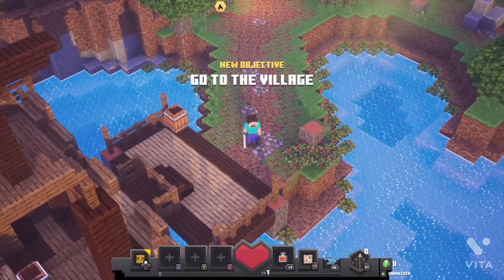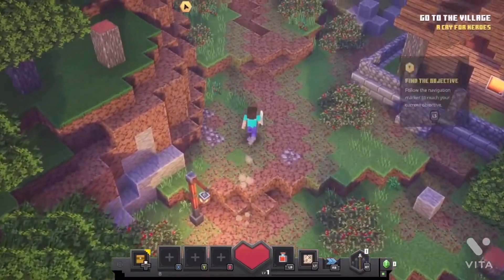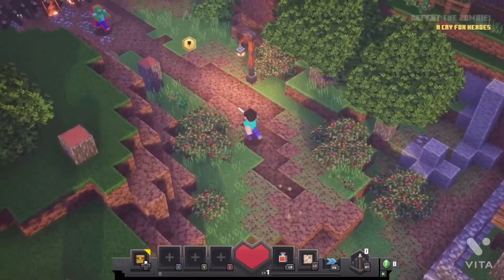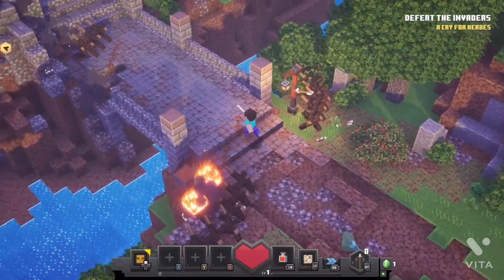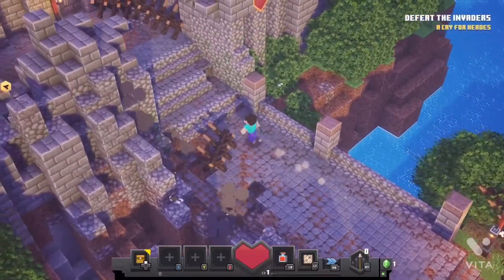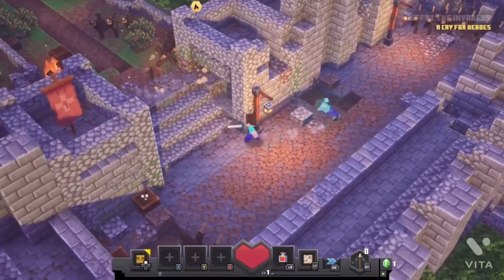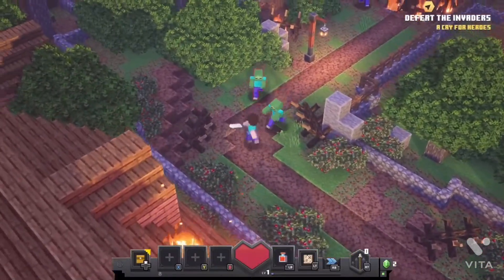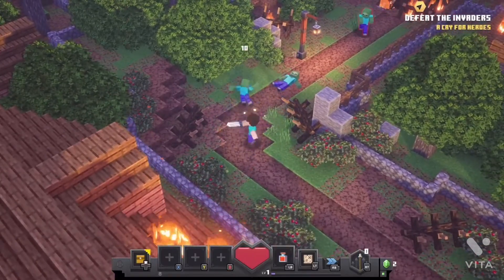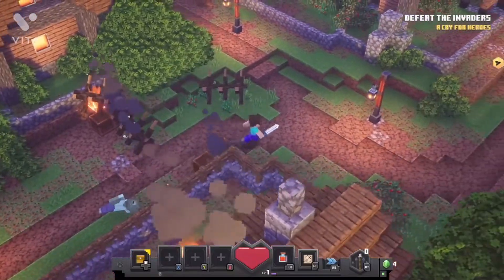We are spawned in and our objective is to go to the village. To attack we need to press A - kill that zombie. Let's go through here and there's another zombie, let's kill it. We're basically making our way through this village and killing all the hostile mobs.